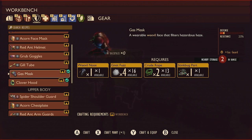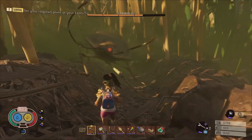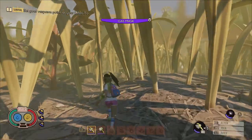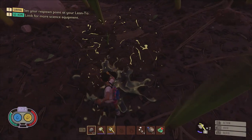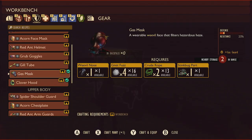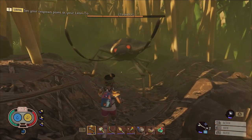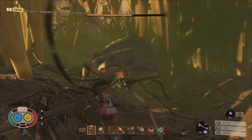Get a gas mask as early as you can. Gas masks not only allow you to withstand the toxic fumes of the stink bug gas attacks, but will also be required to complete the haze lab as part of the game's story questline. Most of the materials needed to craft the gas mask such as weevil noses, gnat fuzzes, and crude ropes are easy enough to acquire in the early game. The real trick is finding a stink bug part, because without first having a gas mask, confronting a stink bug can be a nearly impossible challenge.